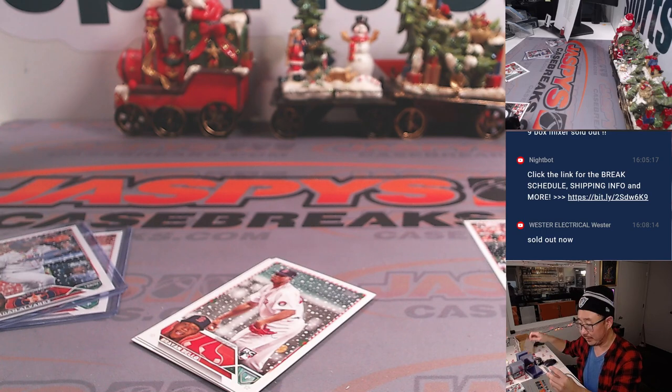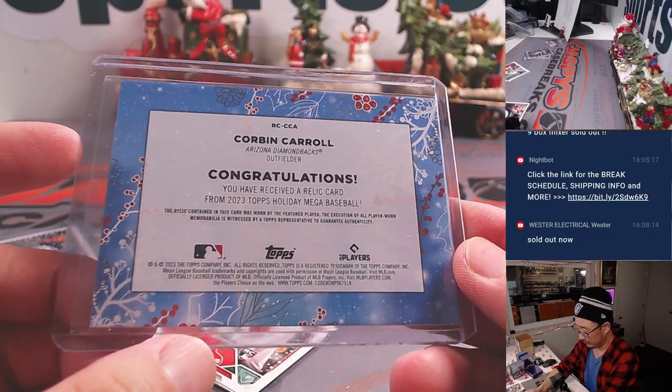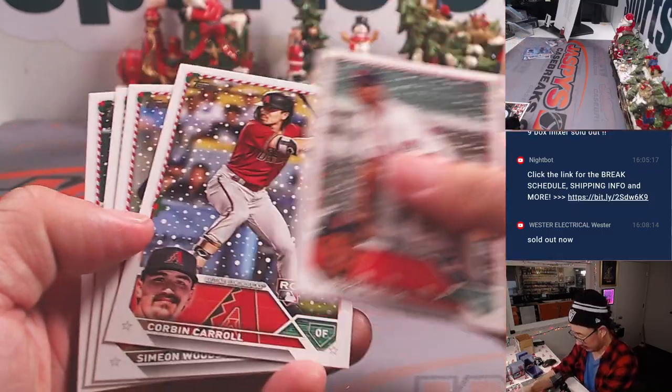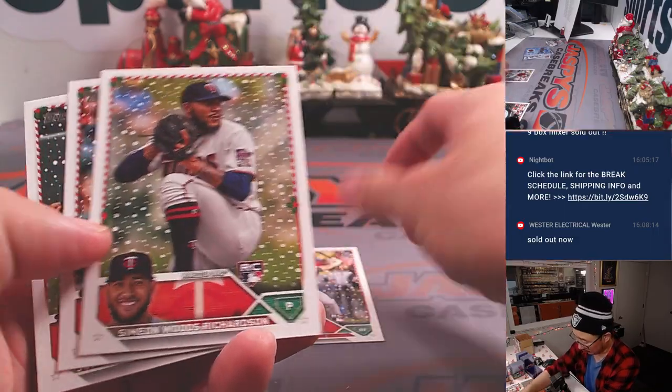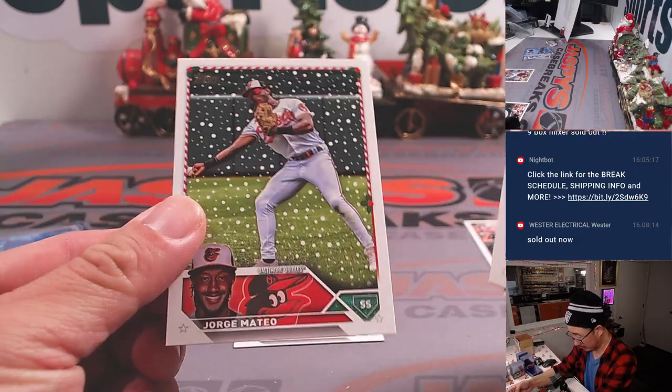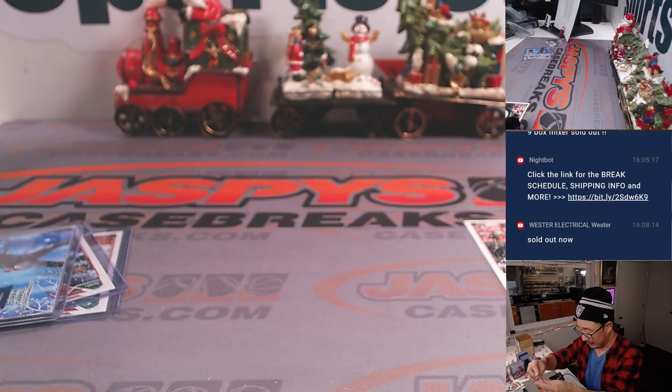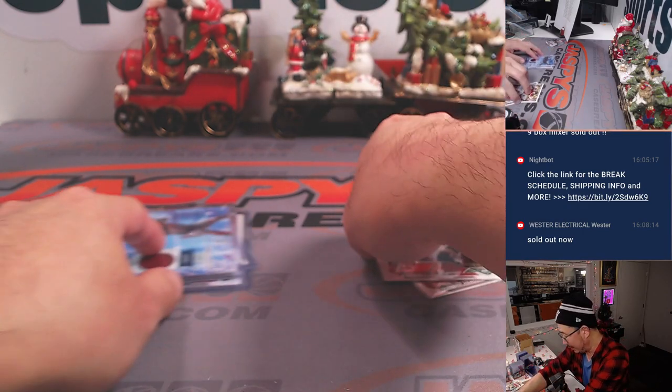Nice one — he had a really great season. The team had an excellent season. And there's the Corbin Carroll rookie card — no other fun holiday variations, but we've got a couple nice ones here. There you go, gang.